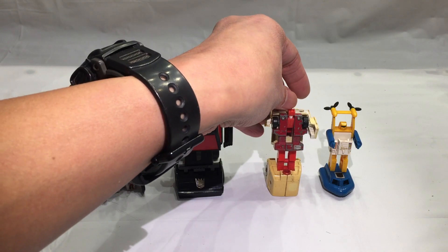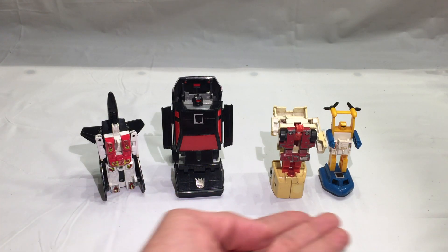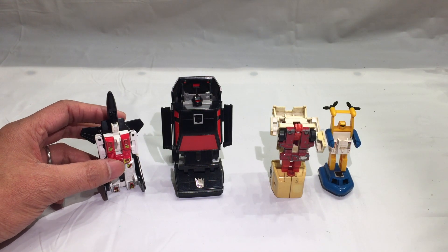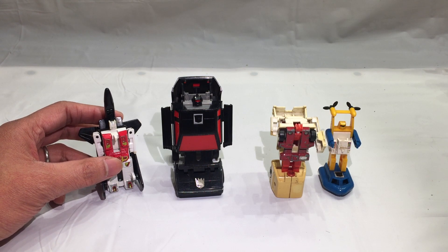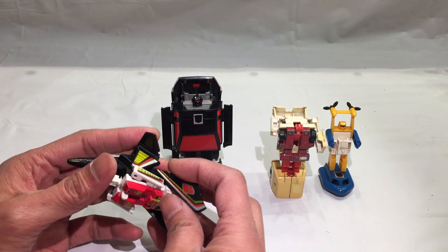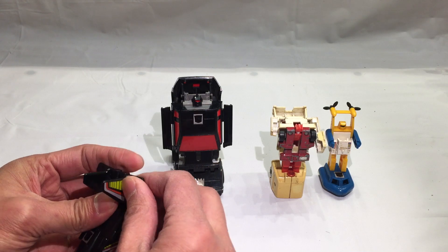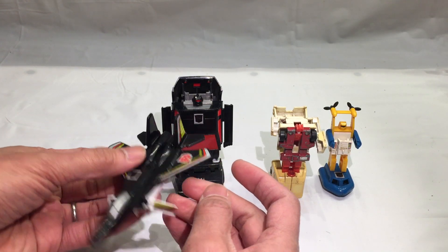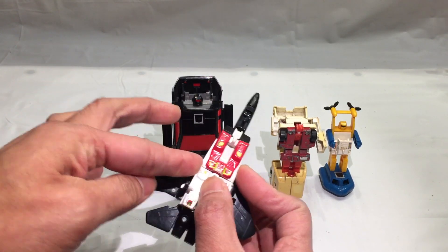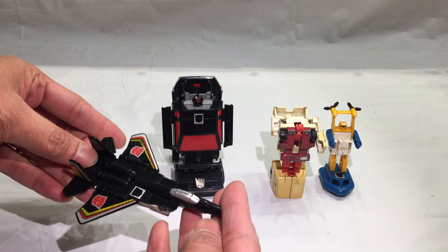This guy is not in great shape but that's fine. Overall 20 Canadian dollars for these guys — especially getting First Aid is great. The leader of the Protectobots is Hot Spot. Anyway, let's transform Air Raid into vehicle mode. To do that you just need to flip this forward, flip this backward, flip these up, and flip these down. That's about it — it's a lot of flipping but he looks very neat, very 80s.